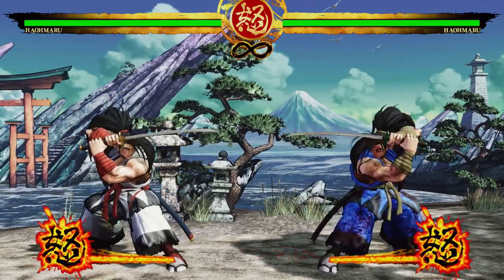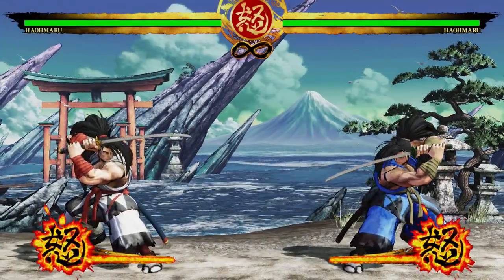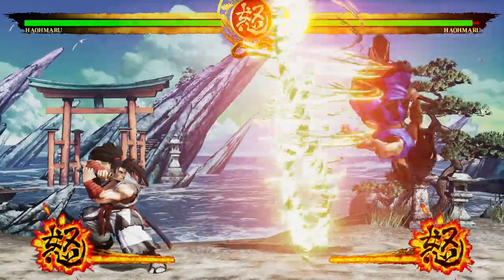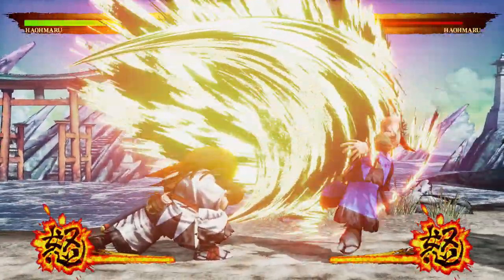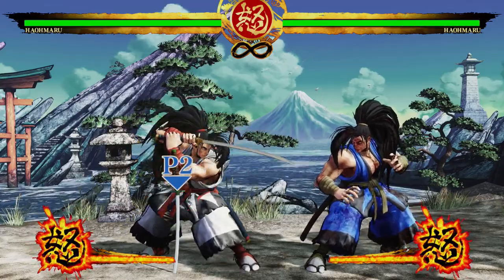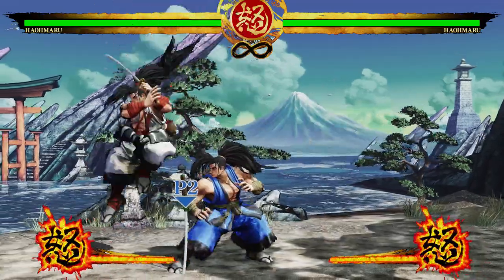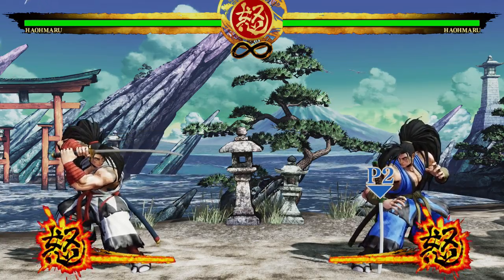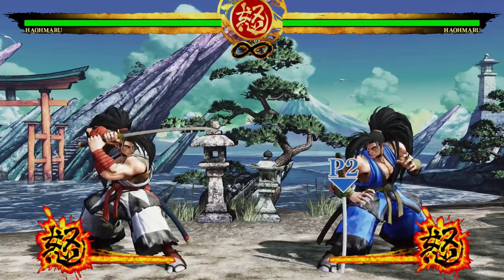His slam-dunk move is a true overhead that must be blocked standing. His weapon flip super has quite a bit more range than most characters — a lot of characters struggle to hit it off a regular guard break, but he can do it in response to a whiffed button. All in all he's really good at everything; he doesn't excel at any one facet of the game, but if you're just learning, you definitely can't go wrong with him.